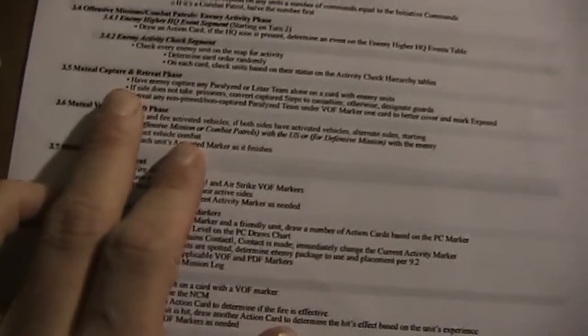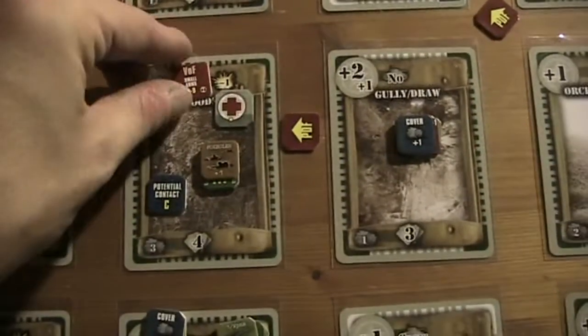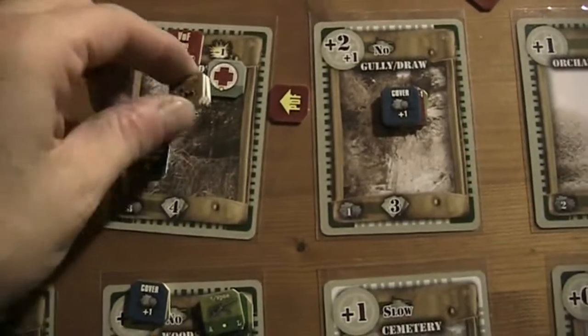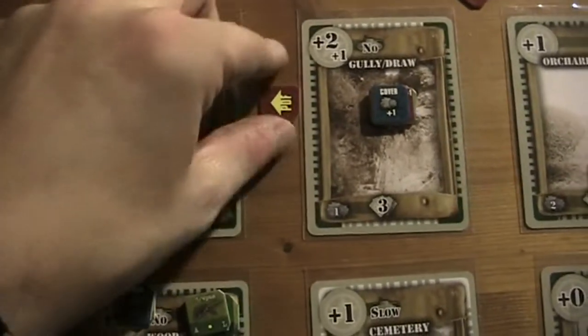We come to the mutual capture and retreat phase and there's actually something we can do — we can capture this guy because he's on the same card as one of my people and there is no other enemy unit with him, so we simply take him as a prisoner.